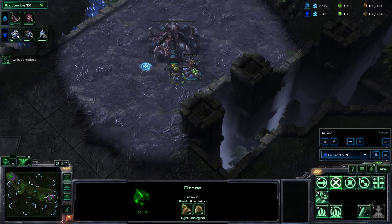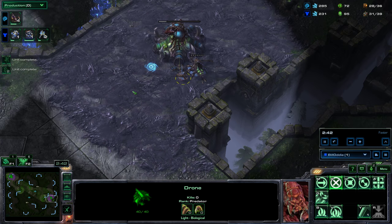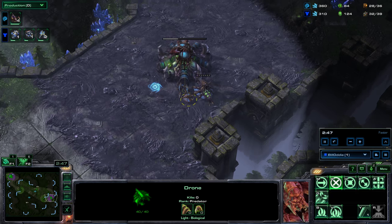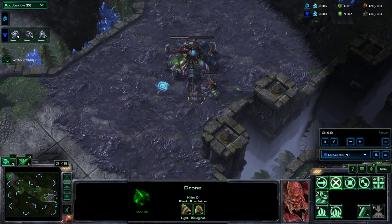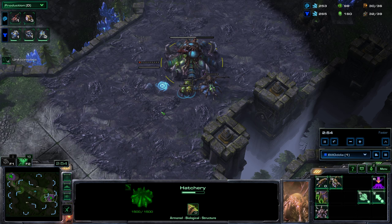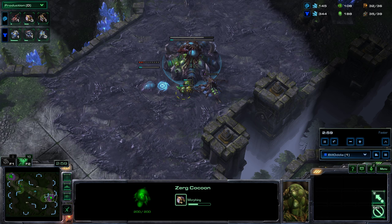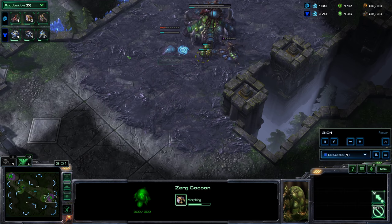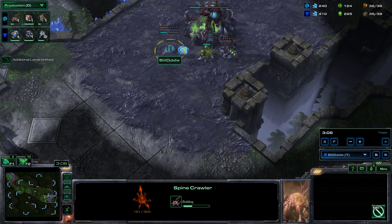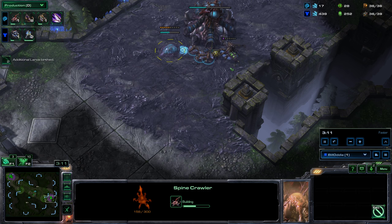The drones are not going to be for mining — they're going to be for building spine crawlers. This push is a bit more mixed; you're unlikely to have success with just zerglings alone. Having queens to back them up is absolutely brutal, and having spine crawlers in the mix as well. The plan is to amass zerglings, ideally get four spine crawlers up and two or three queens, and that's what we'll push with.